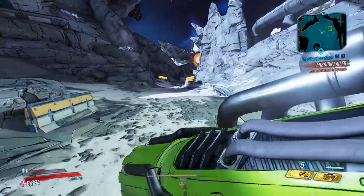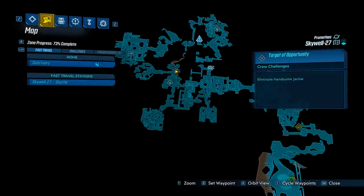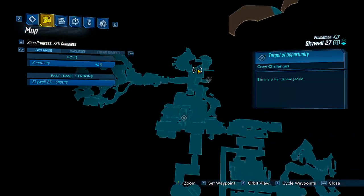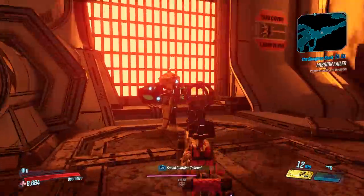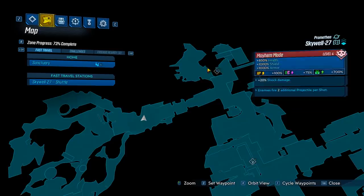Alright, so we made it over to Promethea on the map Skywell, and we're going to be heading over to the Target of Opportunity Challenge way over here. It is a little trip to get over there. We made it over — be sure to hit this save point right here on the map, and if you do that, it's going to be a very short run to the arena.